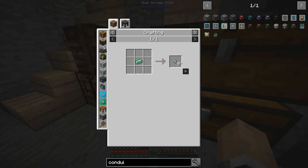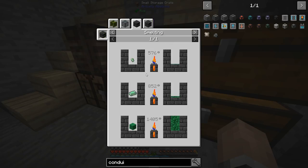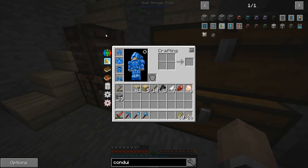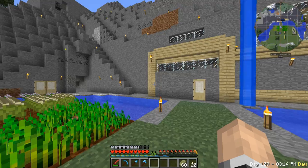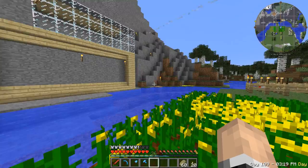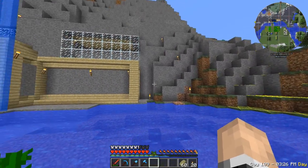The pulsating iron from three ender pearls gives me three times nine, which is 27, yielding nine times eight conduits — that's 72. I also realized I completely forgot about Tinker's Construct. I could place it somewhere — maybe in this area here to have a smeltery in this little zone.